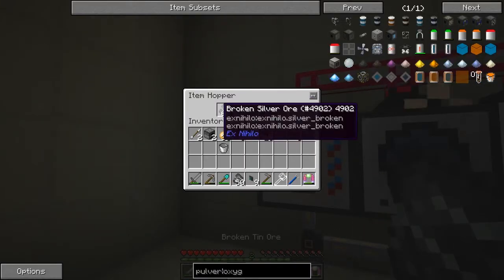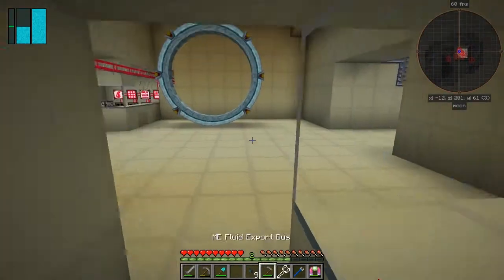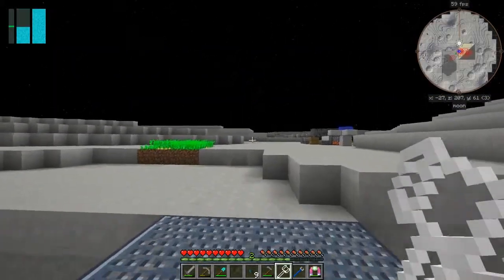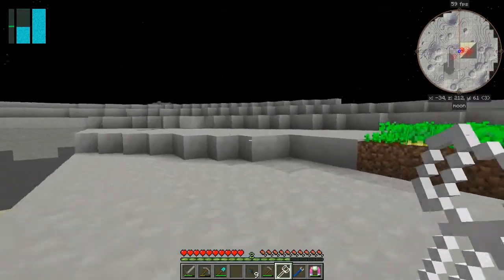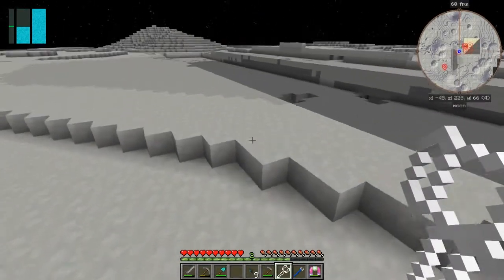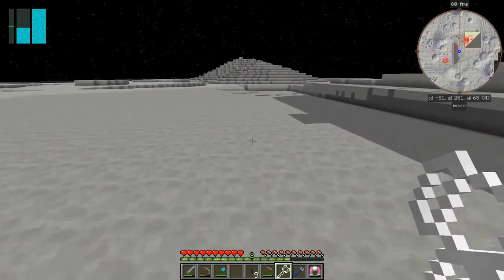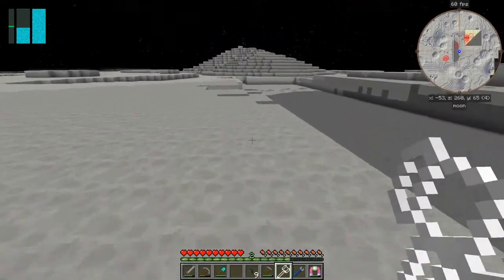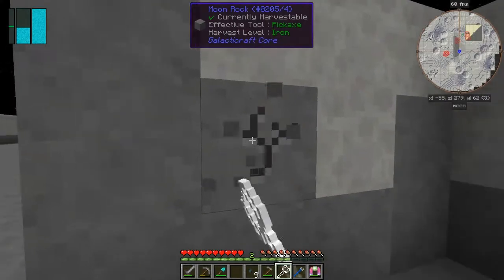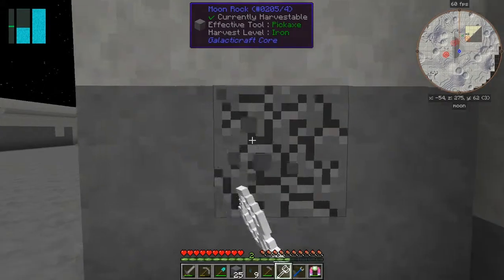I've got this broken silver ore so I'll take this. We need another 16, so I'm going to go and quickly do a bit of mining. A quick little mine — just get another row of this. I'll probably need about two stacks of moon rock. That's a good start — probably the best place to start.